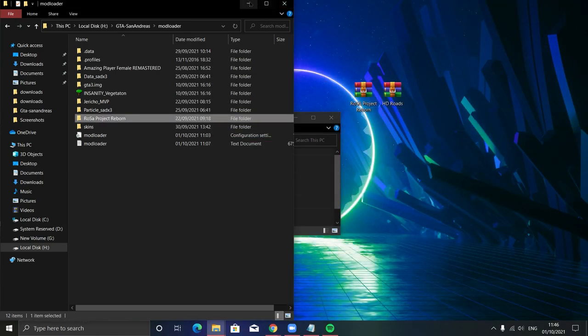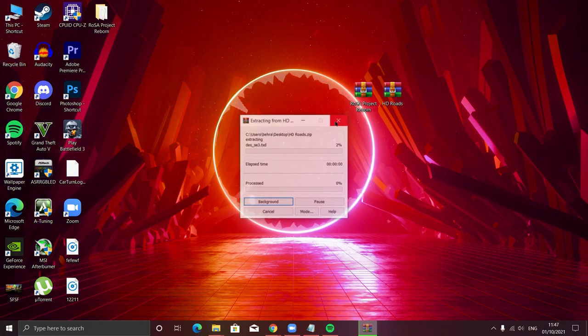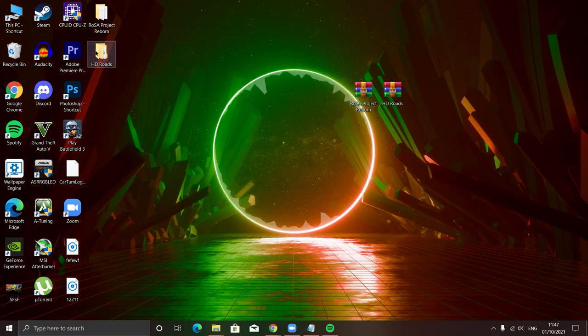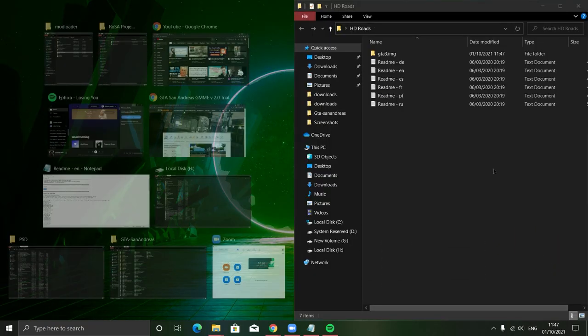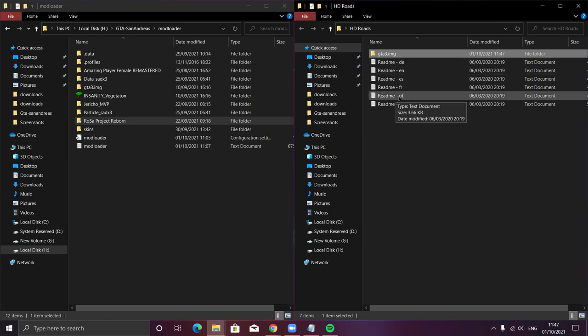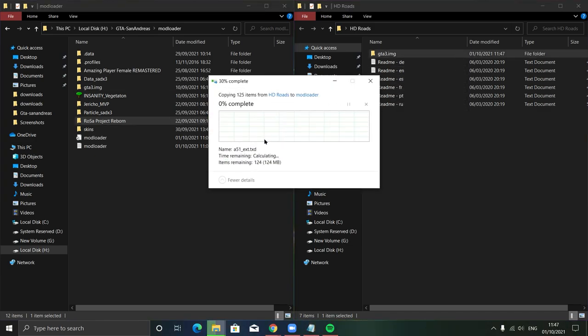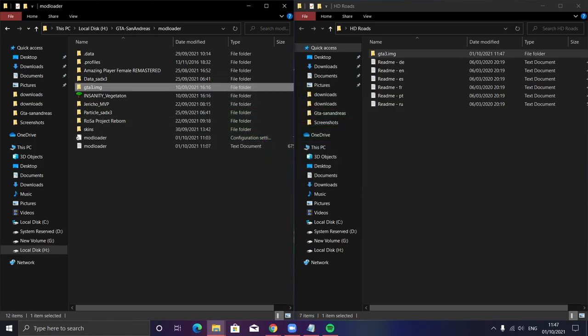Alright, copying has been finished. Now we'll install the Vortexer — this is a bonus mod from me, so I hope you'll like it. All you need to do is drag and drop the GTA3.img to your game folder and set it to the Mod Loader folder, and you're all done. Now just run your ENB.exe and then follow my next tutorial.